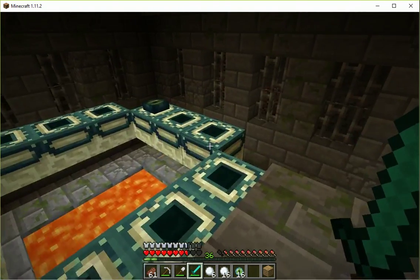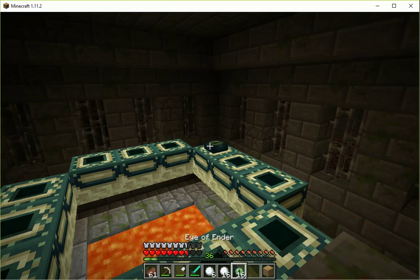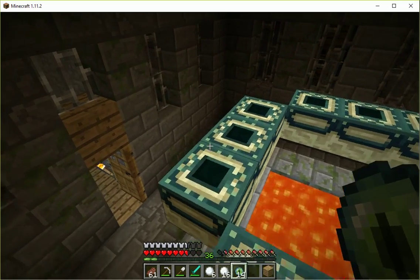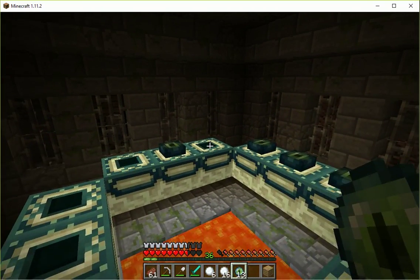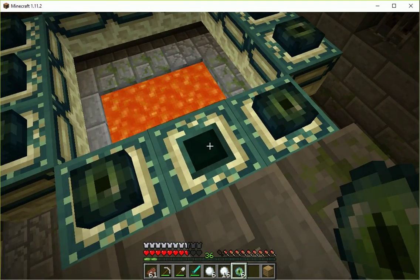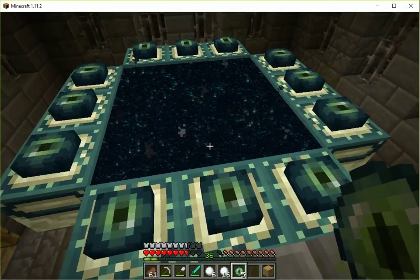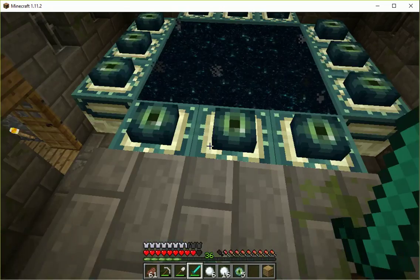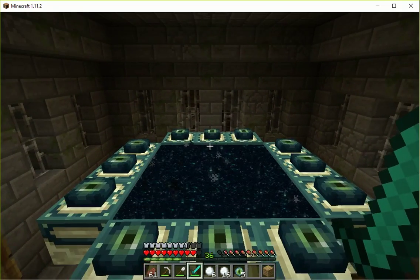Here we have the frame — I've already got one eye of ender in that frame. Let's fill the remainder of them — one there, one there. Got to be real careful not to fall in the lava. When the last eye of ender goes in there it should activate the portal. And looky there — there is our portal to the end! You just step through and you're in the end, but we're not going to do that just yet. I want to invite MC Codex to come with me into the end because he's better at fighting things there than I am.